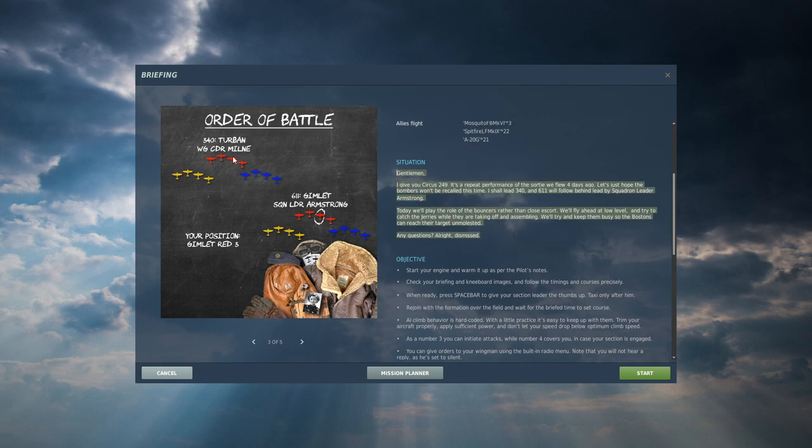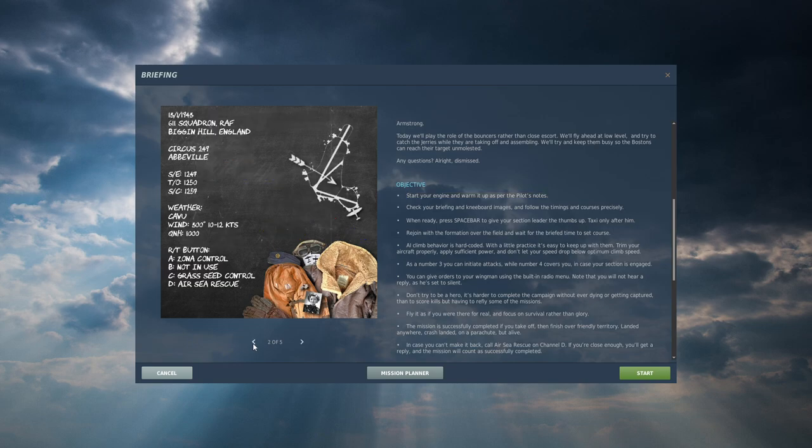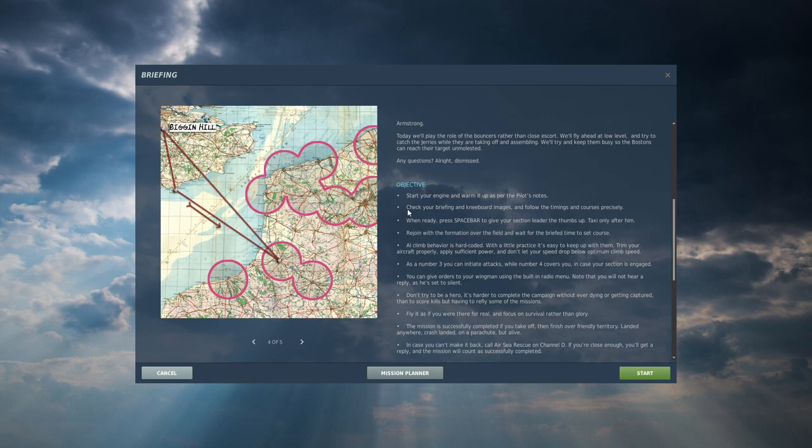The briefing will be read out by Wing Commander Milne, but there's good advice I recommend reading before flying. Start your engine and warm it up as per the pilot's notes - the campaign comes with Spitfire 9 pilot's notes and managing your engine properly is essential. Check your briefing and kneeboard images, follow the timings and courses precisely. It's a historical campaign, not a cowboy campaign. When ready, press spacebar to give your section leader the thumbs up, then taxi only after him.